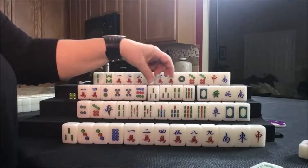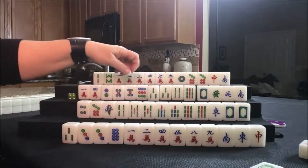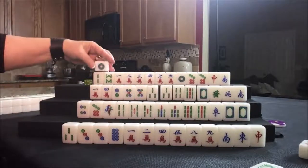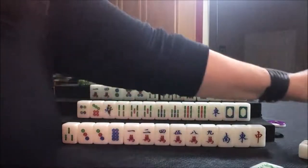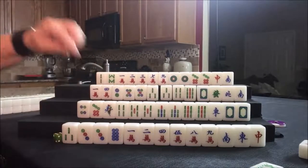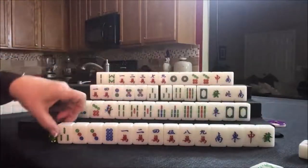Drawing for West: five dot. For lesser honors and knitted tiles we need 147, 258, 369 sequences. Let's discard the nine dot. Drew one dot — that can help with outside hand. We need to get rid of the four. Now let's draw for player one. If we're going to play a half flush here, we have 1, 2, 4, 5 — we can't use that four. Green dragon. Let's get rid of the three bam.